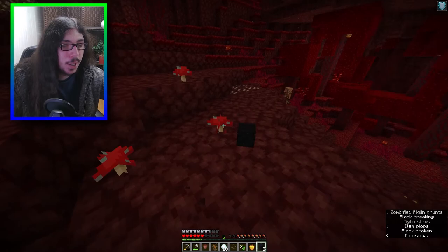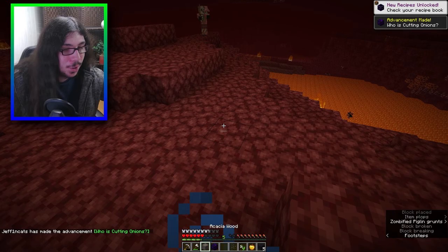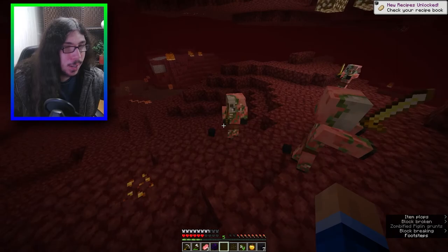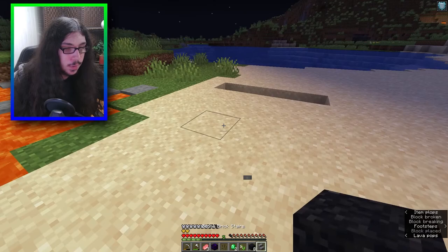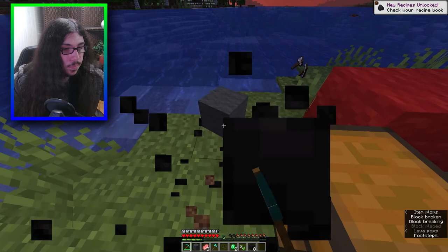Brown mushrooms - what do these give? This is the black concrete powder. Dry way - that gives me crimson stem, daylight sensor. Acacia wood, pork chops! I'm just gonna get all the mushrooms because I can try more stuff with acacia wood. Black concrete then orange concrete. Andesite slab gives me that. Another wither skeleton skull - now we can try breaking crying obsidian.